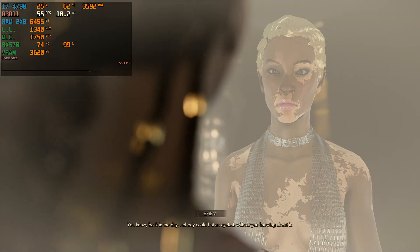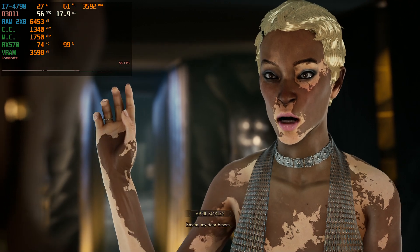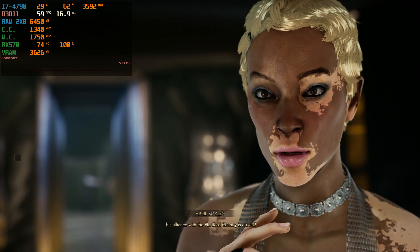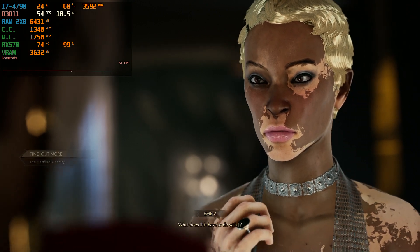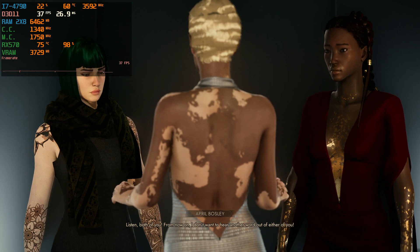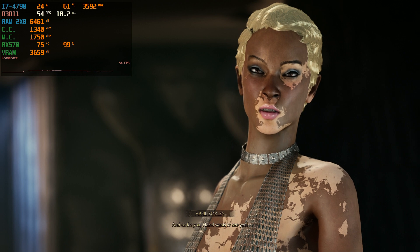You know, back in the day, nobody could bat an eyelash without you knowing about it. You must know exactly what Jay is being blamed for, don't you? Amin, my dear Amin — I adore you, really I do. But darling, please. You're way out of your league here. This alliance with the Harthford Chantry is crucial. The Prince is on edge; we can't get through to anyone over there. What does this have to do with Jay? She was in charge of the whole thing. Listen, both of you — from now on I don't want to hear another word. The Prince is furious. Journey, you're coming with me. And as for you, Hazel wants to see you right now.